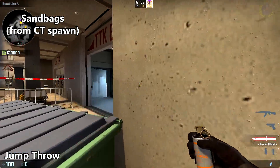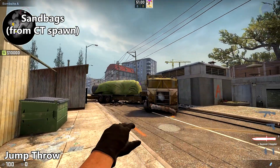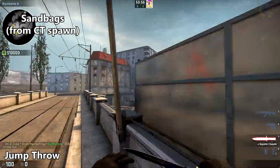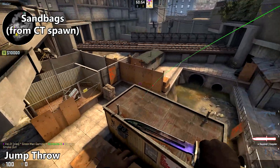To smoke off sandbags from CT spawn, place yourself in the corner of this dumpster and the wall, and aim at the dip in the V between the green and the wall there, and do a jump throw.